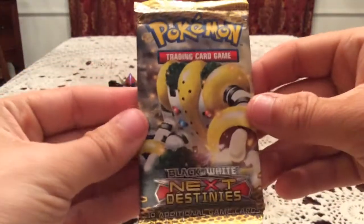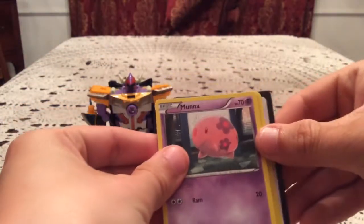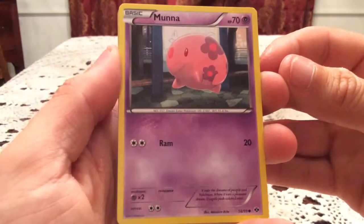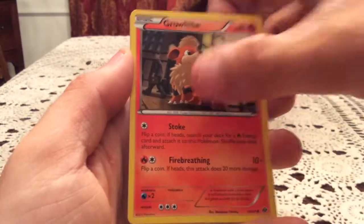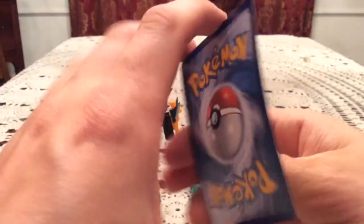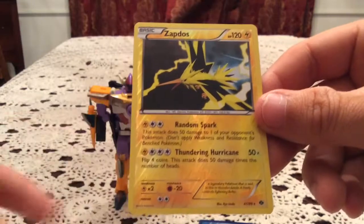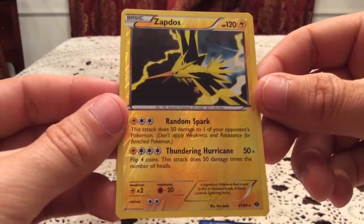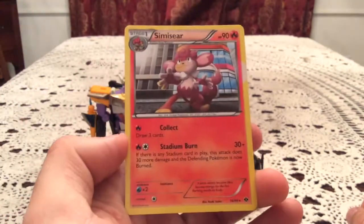I really don't care for those, and I'm not happy that those are just in all of these repackaged things. But again, the main reason we got this is for the pack. Hopefully we can end on something nice here. We have a Munna to start off the pack. Venipede. Pansear. Riolts. Growlithe. Jigglypuff. Flaaffy. And EXP Share. Reverse holo — another rare reverse, so two for two on the reverses. That is very awesome. Gonna have to check and see if I have either of those already, but even if I do, that's still pretty great to go two for two on rare reverses. The actual rare for the final pack: Simisear.